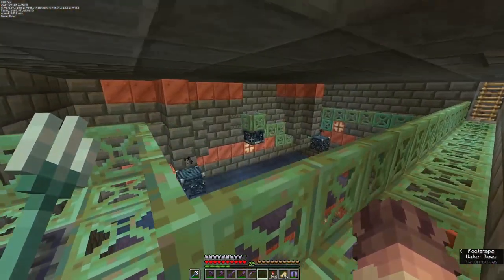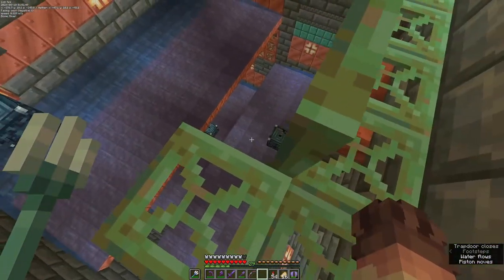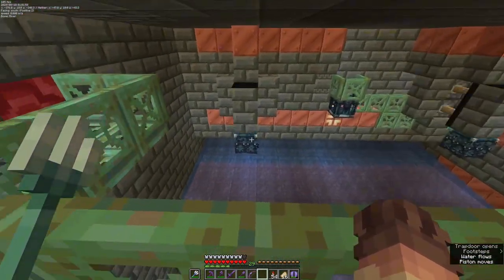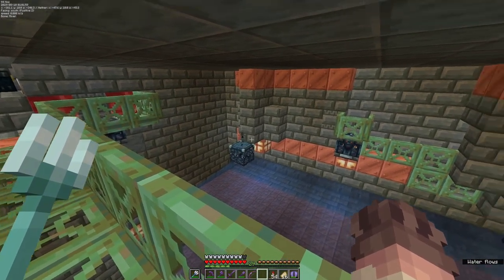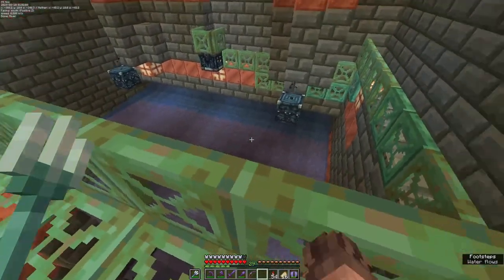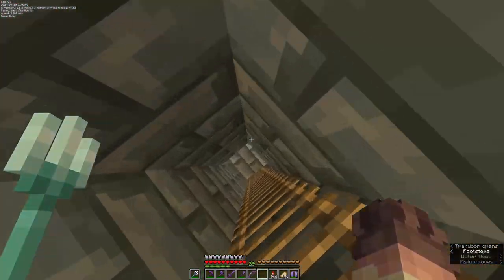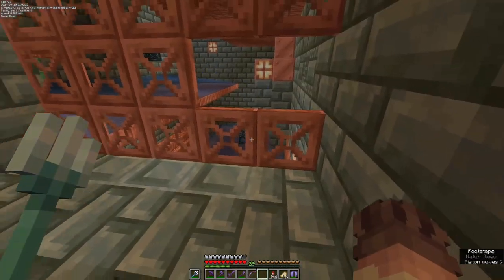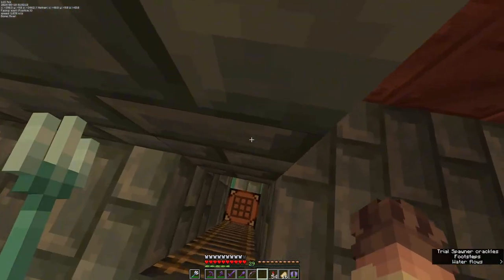Starting off, we go into the main room with what is four trial spawners. These are all four skeleton spawners, and basically what happens is they'll spawn on top of the trial spawners and then there's just pistons that push them off into the water stream. The water stream just trickles them down and they will all be collected into a chamber.